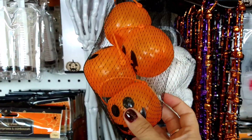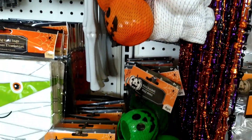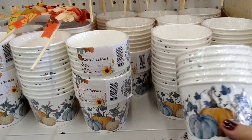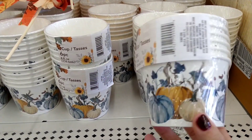They also have little mini buckets — you get four pieces. They have it in orange, white which are skeleton heads, and then green pumpkins. These look new as well.